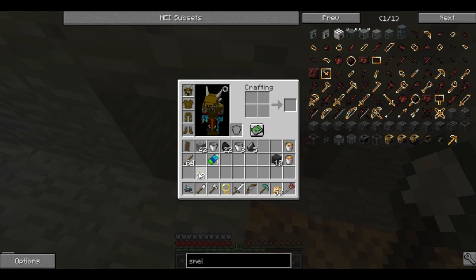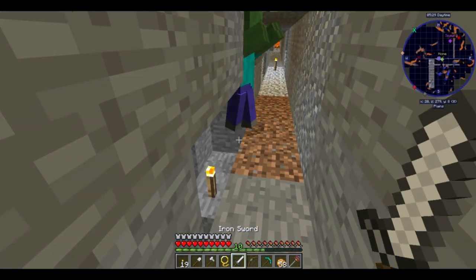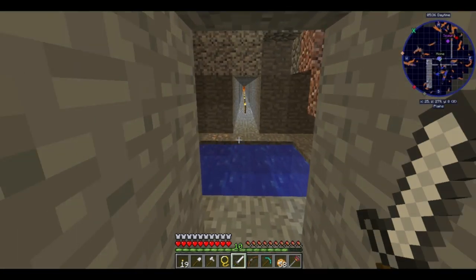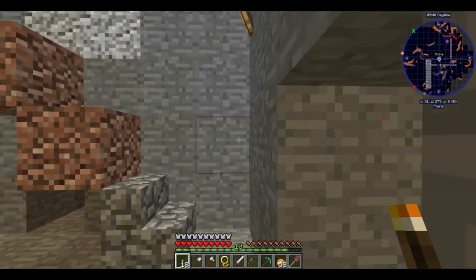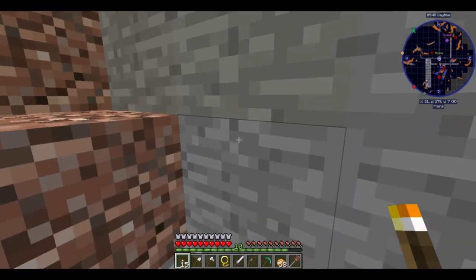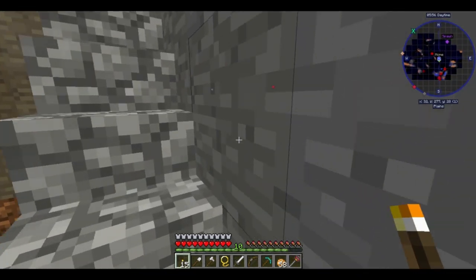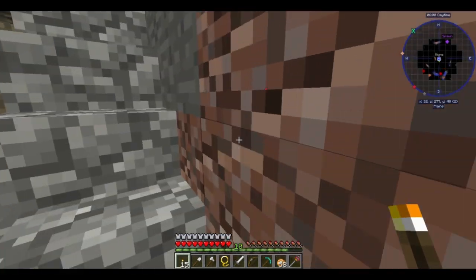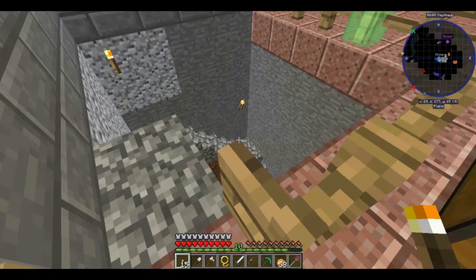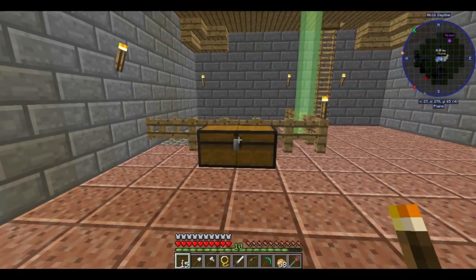It seems that the minions have unknowingly allowed mobs into my home. But that's okay — I know how to handle mobs. At least it's not a dragon, which should actually be a concern. I know for a fact that the biggest and most powerful dragons in the mod do not spawn on the surface. They spawn in caverns deep underground.